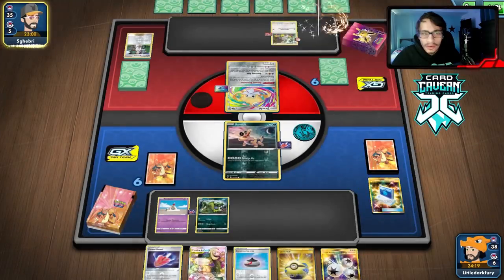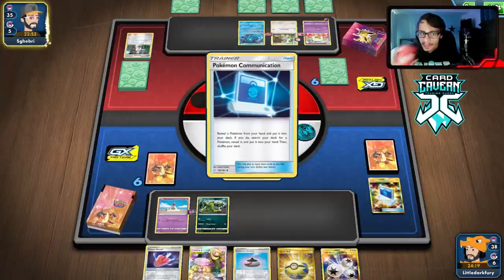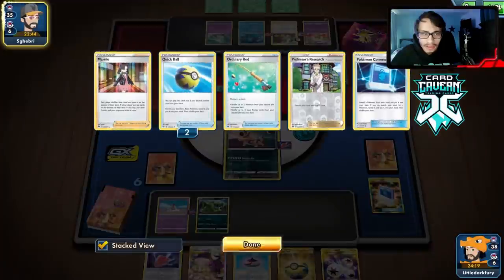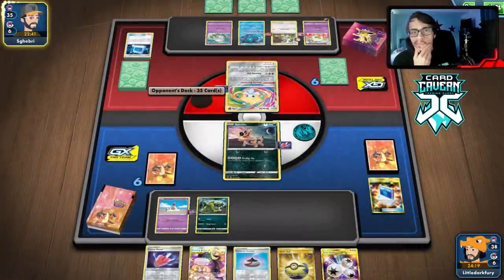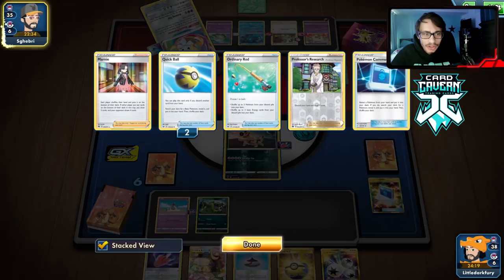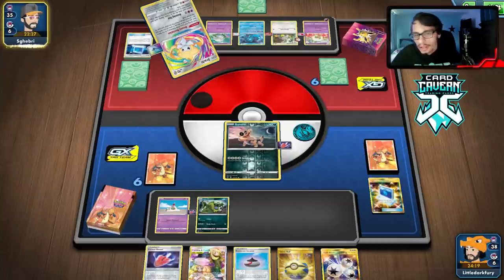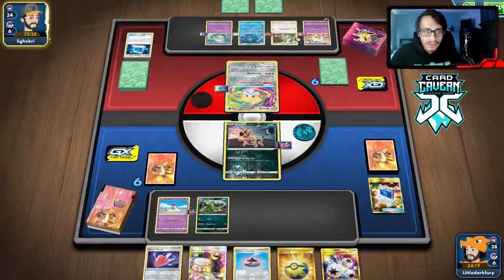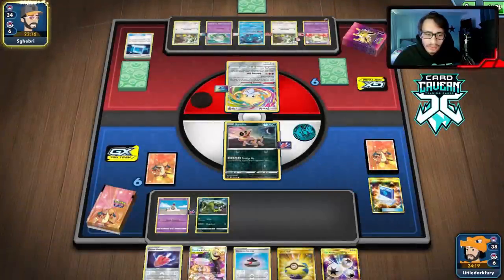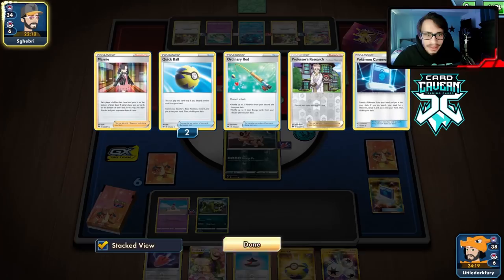Our hand is sort of dead. We're probably gonna have to get Oricorio. There's the Whimsicott — they have the knockout unfortunately. They have a Fione too. Doesn't really matter what they kill honestly — though we definitely don't want to let them knock out Grimer because Muk can literally win us the game here. They got more tools — they can Dreamy Revelation take a trainer and then the card they leave on top might not be a trainer, which is only five cards Muk can see.